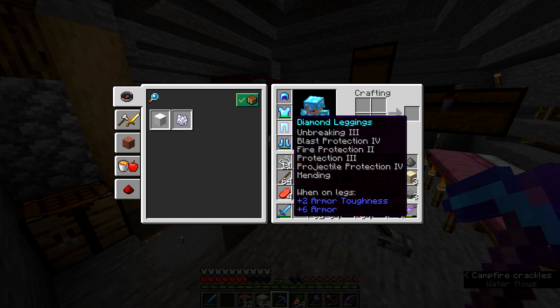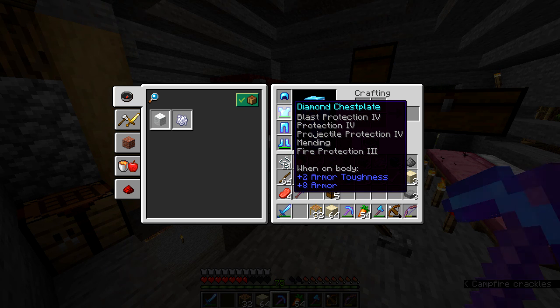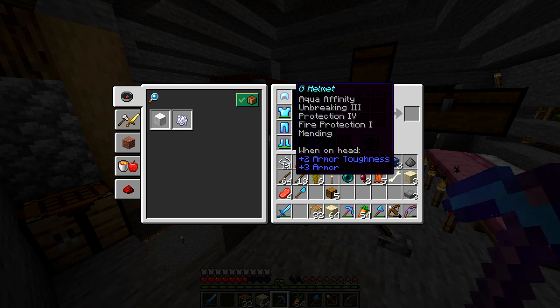My leggings have Unbreaking and Fire Protection, Normal Protection, Projectile Protection, and Blast Protection — really useful with creepers. My chestplate is Blast Protection as well, Protection 4, Projectile Protection, and Fire Protection. And the helmet is Aqua Affinity, Unbreaking 2, Protection 4, Fire Protection, and Mending.